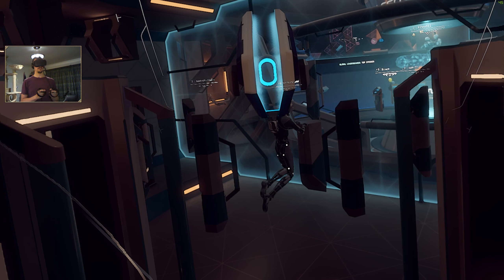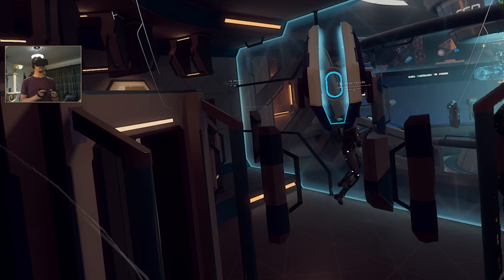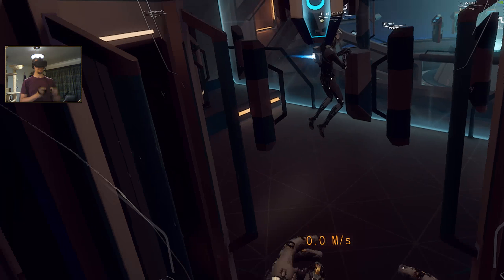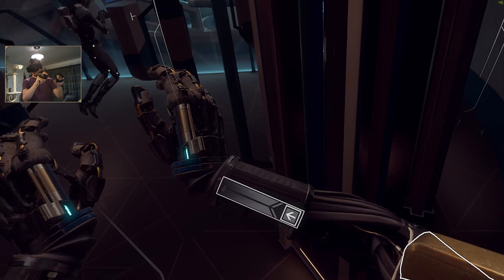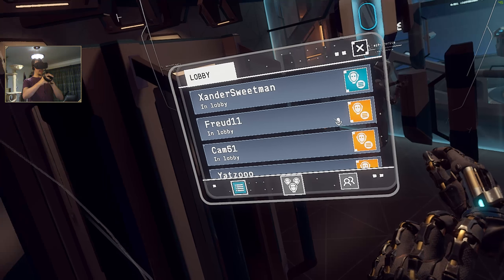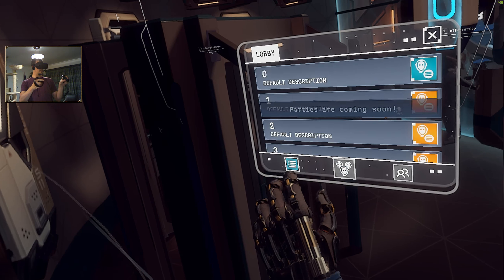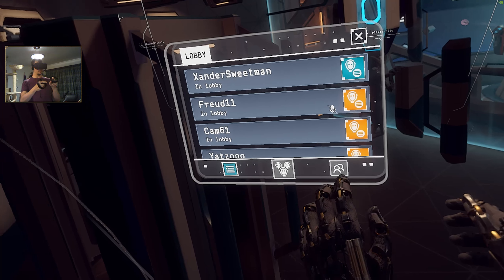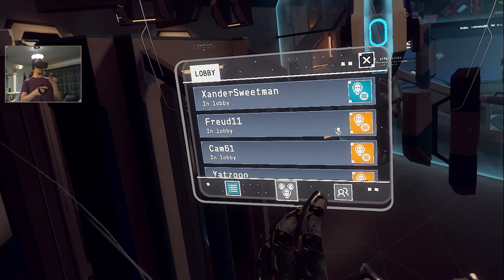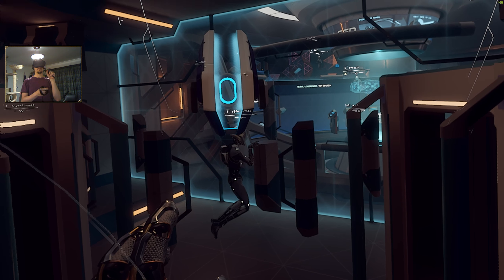It is imperative to treat other players with respect and to help maintain a positive Echo Arena community. Please refrain from any conduct that could negatively impact other players — any misconduct could result in severe consequences. You are equipped with an arm computer that you can access from either wrist by swiping the tab out. Your arm computer will display a list of players present in your current lobby or match with information and statistics about each player.